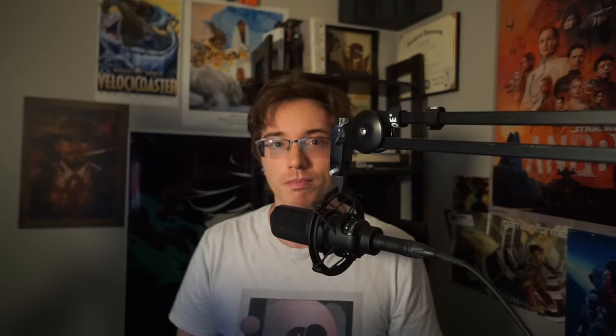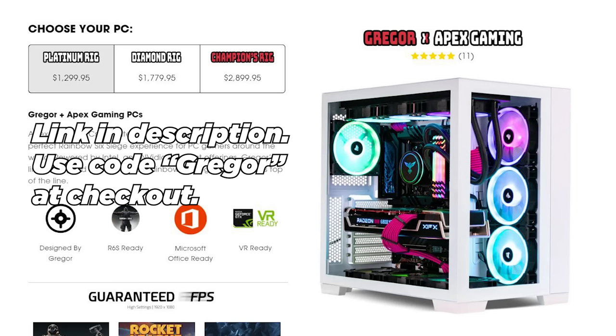I'm going to show you some plug-and-play defaults for every ranked map except Outback in Rainbow Six Siege, and that should give you an idea of where to start. This video is sponsored by Apex Gaming PCs — pre-built gaming PCs with three different trims. Check out the price points for yourself at the link in the description and use my code GREGOR to get a discount.